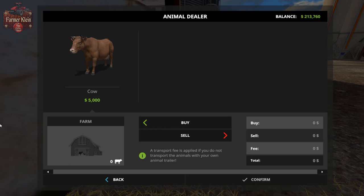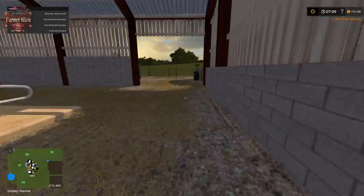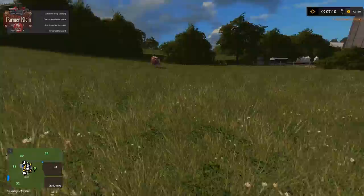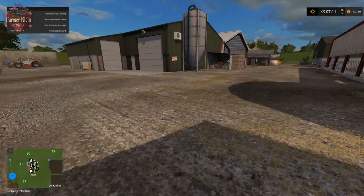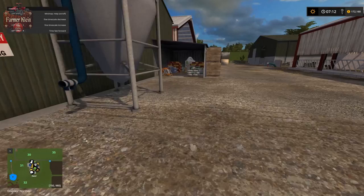This is where we deliver or purchase our cows — and there they are out in the pasture. It doesn't appear that the graze mod is built into the map; the description doesn't mention it, so I'm going to assume it's not there, but you may want to add it just to check. We've got our silo dump and silo fill point, fertilizer fill point — sorry, that's actually our seed trigger.